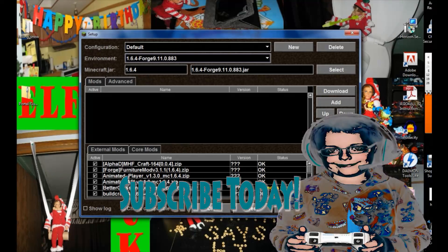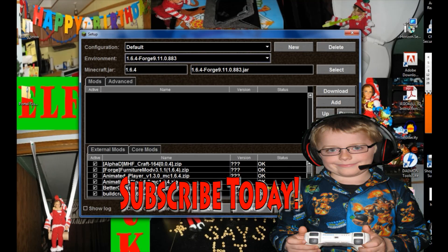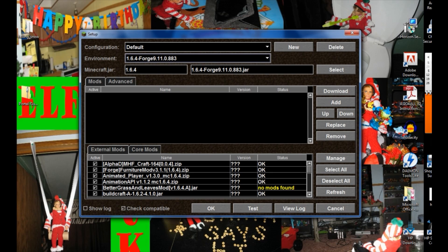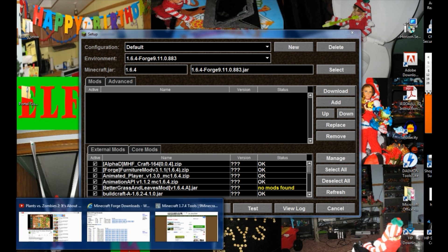Hey, hey everybody, it's KD at YouTube and we're back at you with another Minecraft tutorial. Today we're going to show you how to get your Minecraft Forge working with your Minecraft Magic Launcher. This is our latest updated version for 1.7.4 Minecraft. This is exactly what you got to do. Let's go ahead and get started right now.